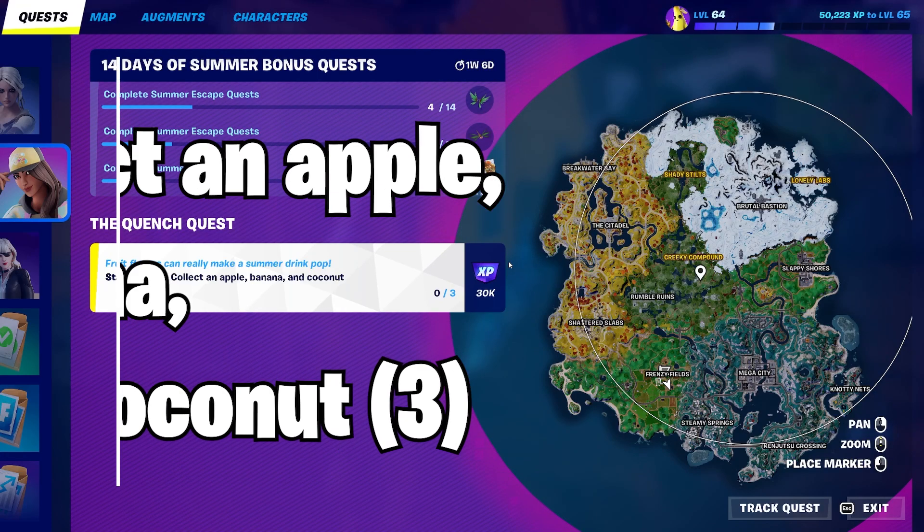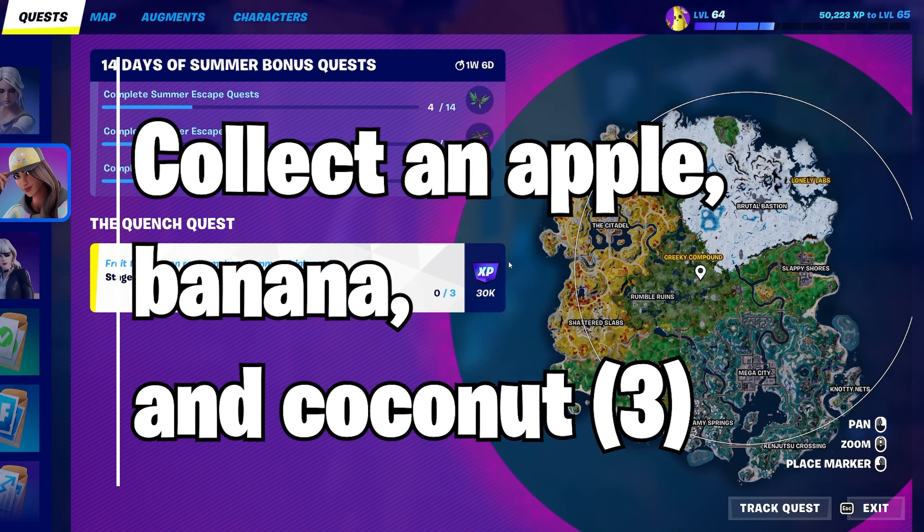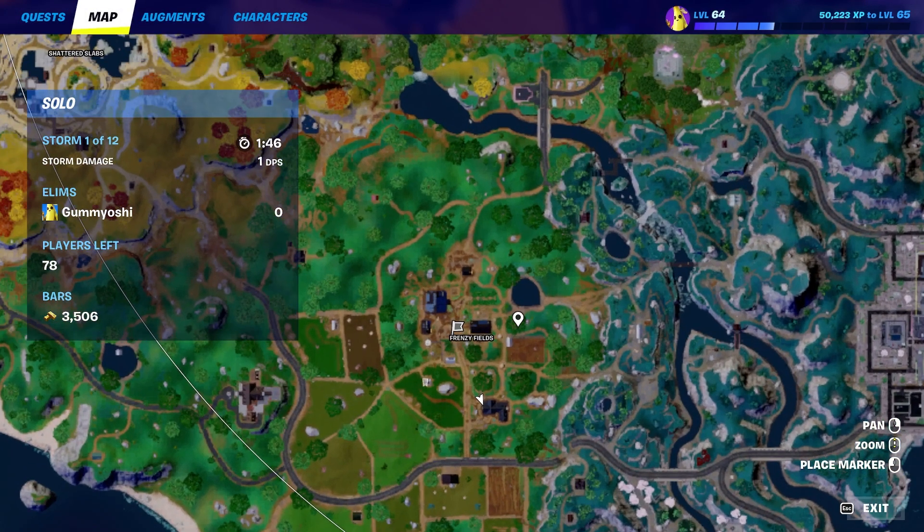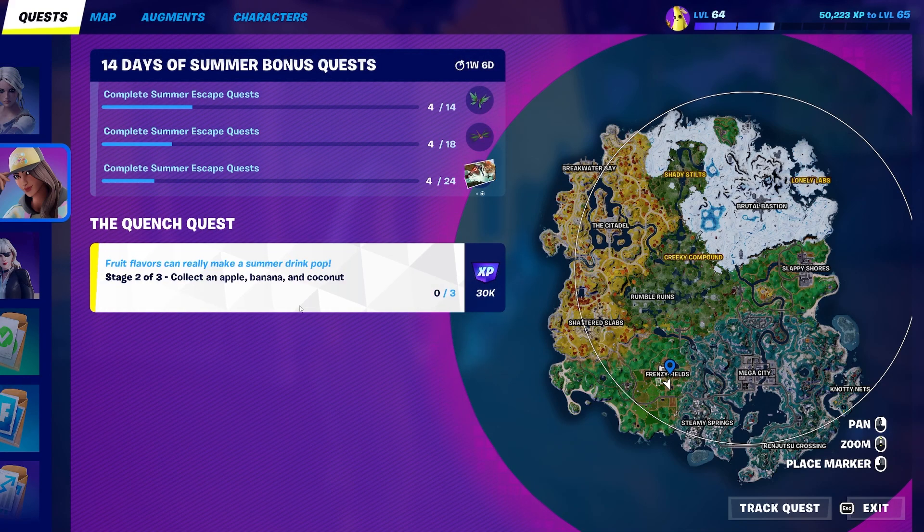Today, I'm going to be showing you guys how to easily collect an apple, banana, and coconut. For this challenge, you're going to want to drop down to none other than Frenzy Fields itself. Of course, you're going to want to go to the farm to collect all of the farm items.